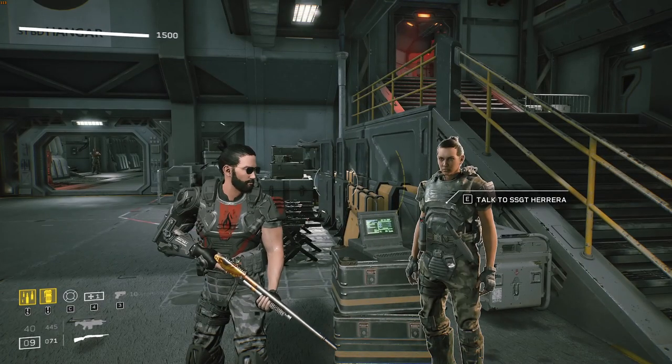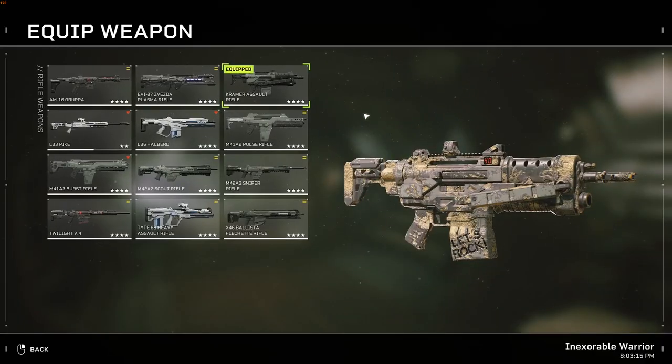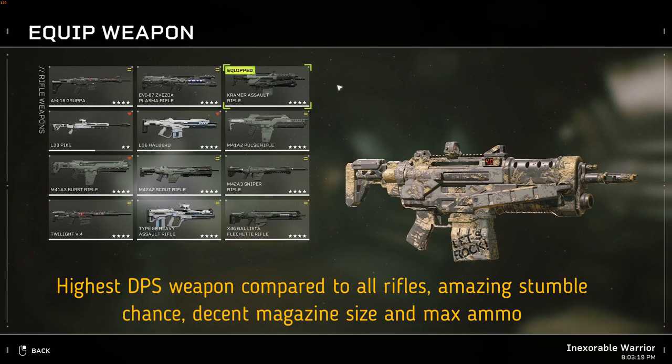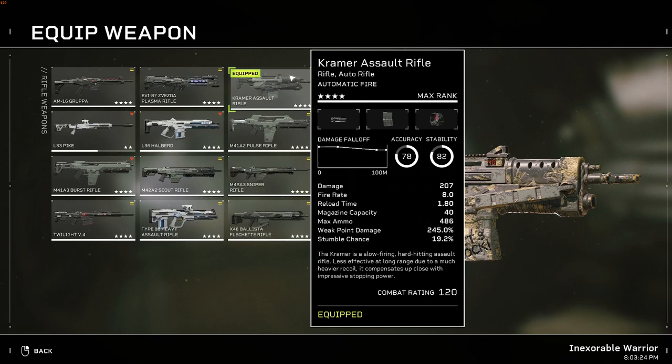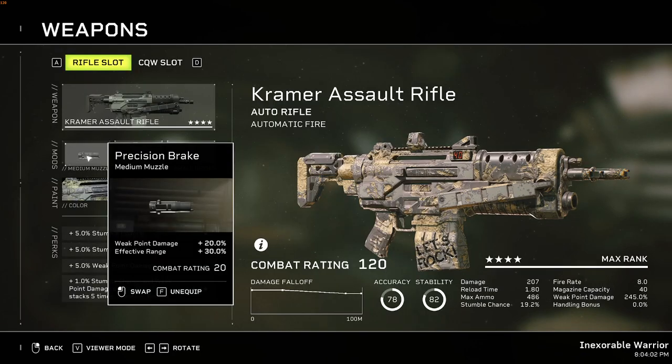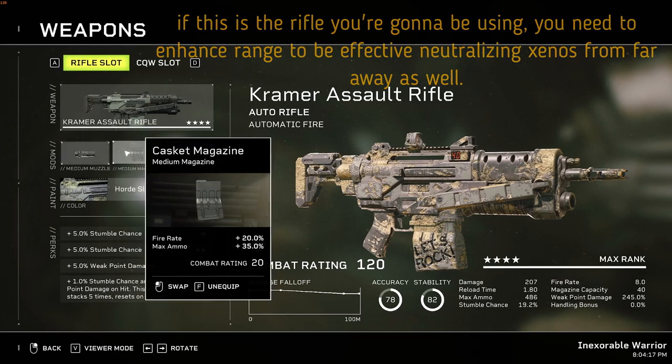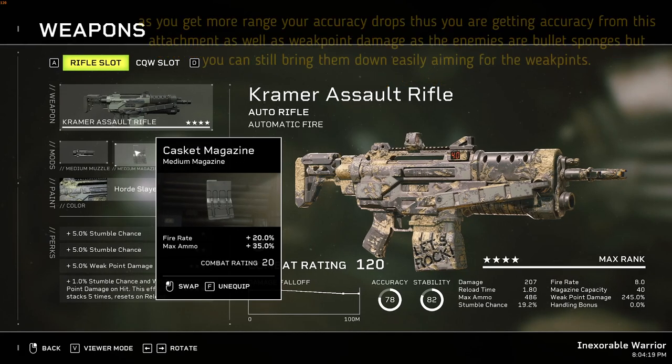Let's start with the assault rifles, specifically the automatic rifles. The Kramer Assault Rifle is number one — it has a lot of punch, weak point damage, fire rate, and stumble chance. Attachments were selected to either reduce weaknesses or enhance existing strengths. For the Kramer, the attachments would be: Precision Brake, Casket Magazine, and Hybrid Sight.